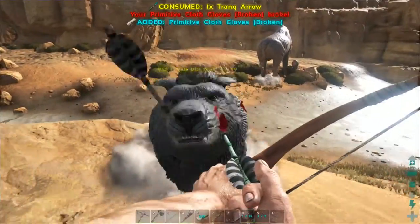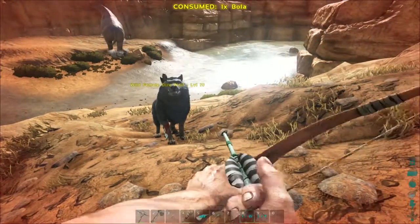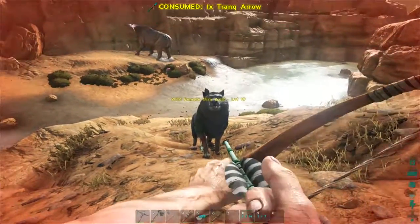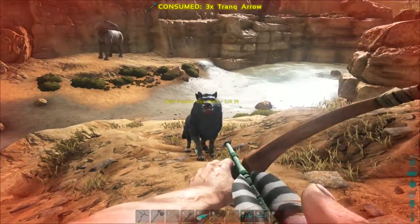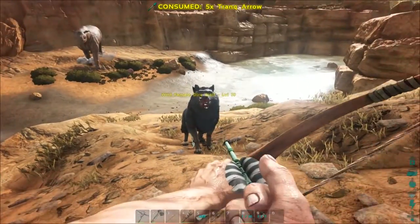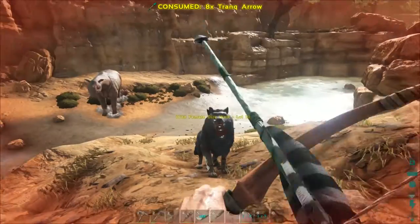You don't always need to use your fists. The earliest way you will be able to knock out a dino is with your fists, however there are better ways. Later on in the game you will have access to tranq arrows which are obviously more effective, however even early on you can craft a club. This is superior to fists as it will knock them out faster and you will not take any damage whilst using it.